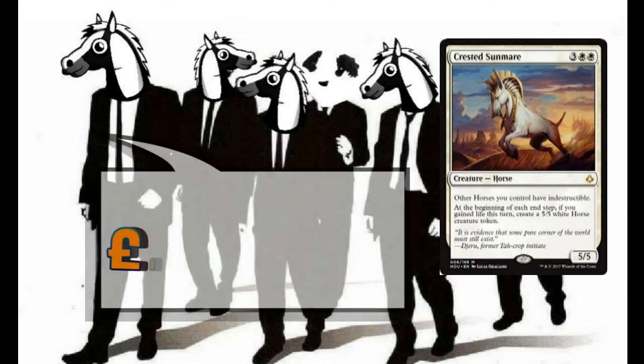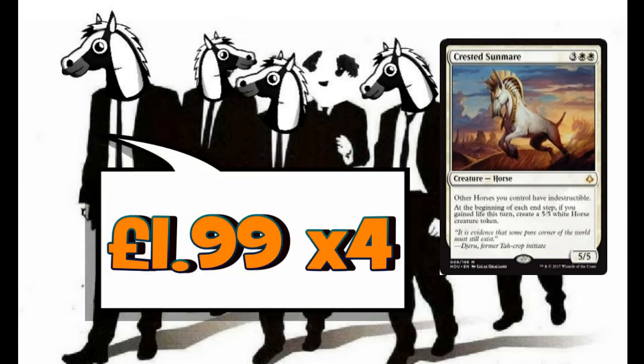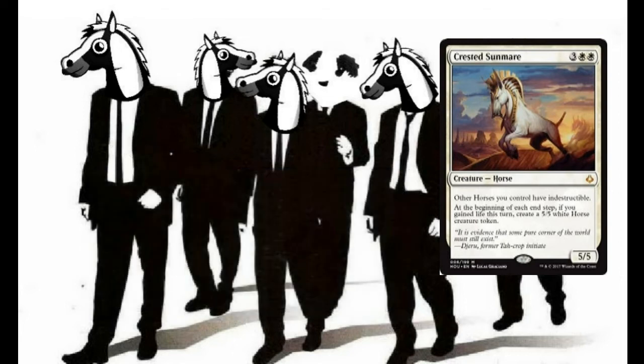The next horse, top of the curve, is a playset of Crested Sunmare — a 5/5 horse for three plus white white. If you control another white permanent, other horses you control have Indestructible. So if we get Crested Sunmare out, our Dusk Chargers, hopefully 5/5 with Ascend, will have Indestructible. Critically, at the beginning of each end step, if you gained life this turn, create a 5/5 white horse creature token — and that token will also have Indestructible. We are trying to pump out as many horses as possible and go straight to face. That is our main win condition.